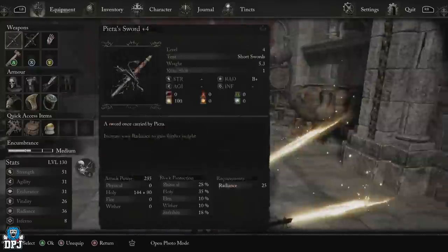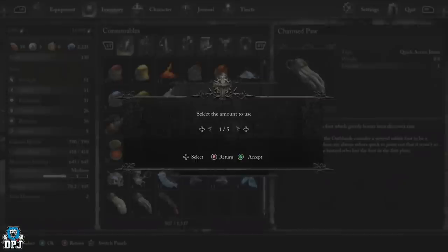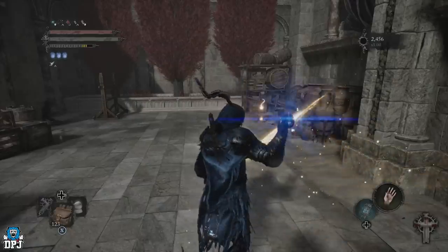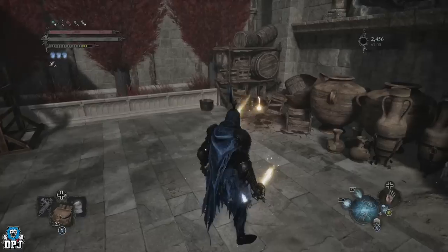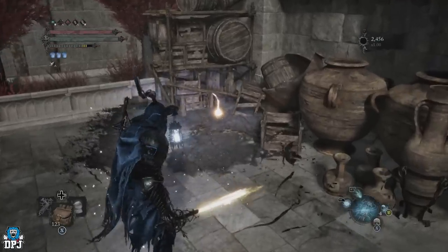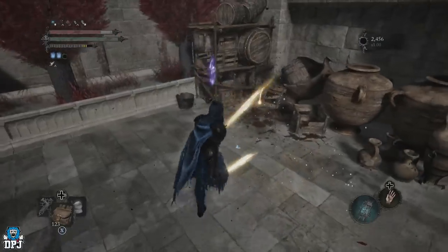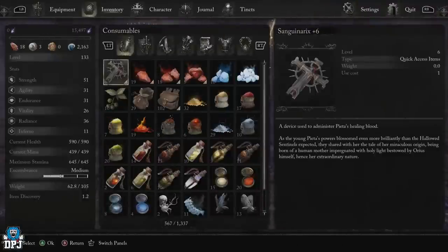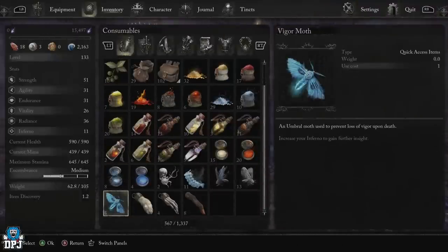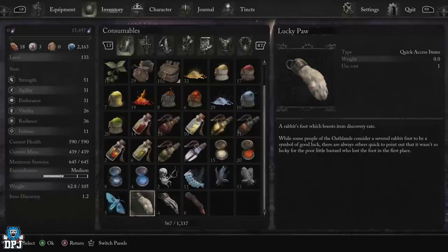Now the Nilak runes are super rare - they're a rare drop from the Mimic Moths. These are a one-time spawn as far as I'm aware, meaning if you kill one by soul flaying them, they won't reappear. So I suggest ignoring them until you have grabbed your first rune tablet and handed it in, otherwise you're wasting your chances of getting these runes, as runes won't drop until that point. You can always come back to these Mimic Moths later. Also, to up your chances, use those lucky paws and charmed paws, because again, these Nilak runes are super super rare.